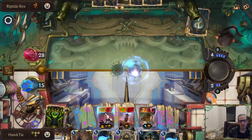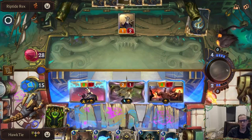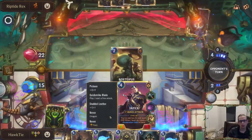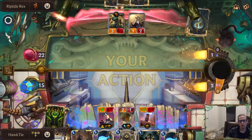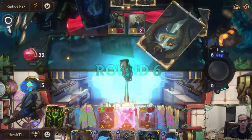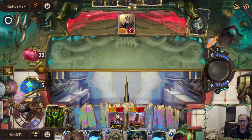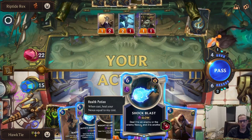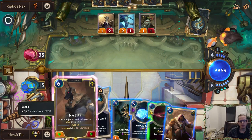Hopefully it hits theirs. Not Jace! The problem with all their stuff dying is round start our stuff will die too. Good — at least they blocked Jace, so Jace gets the strike. Now that's a good chance for something to die. He's got Fury though, so he can stay alive.